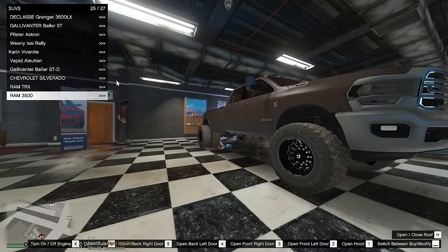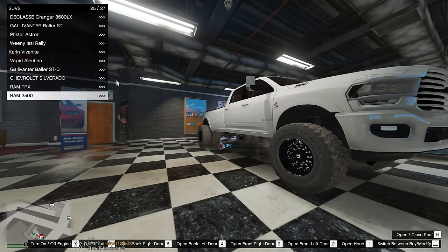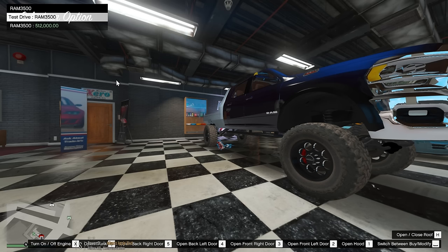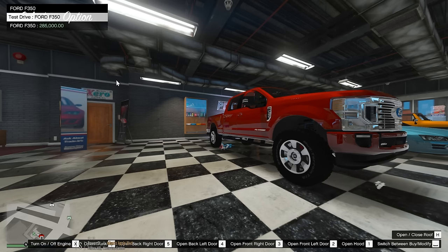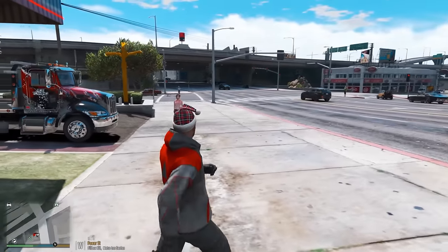Next option is a Ram 3500. Now if the TRX costs that much money I don't even want to know how much this 3500 is gonna cost. 300k — not horrible but still way over budget. And here's another 3500, this one looks like it's hooked up a little bit — 512,000. Okay guys we're gonna have to go to another dealership or find another idea. They do have a Ford F-350 — it's a Ford, cheaper — 285k, but that's not cheap enough. So we gotta come up with another idea of how we can get a truck for a much cheaper price.